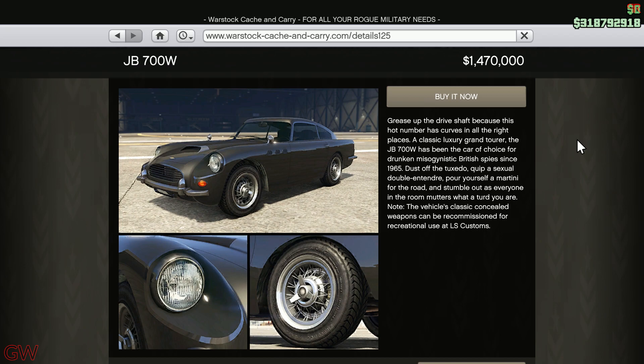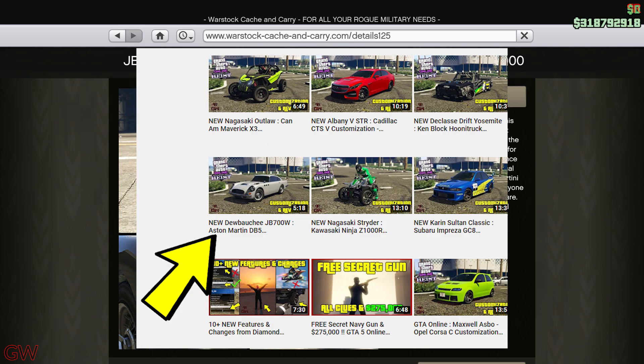This thing is weaponized — we get the machine guns, the spikes, and the oil leak, but sadly we don't have the ejector seat, which is kind of a bummer for online. It would have been great fun, but we're not getting it. You don't need any special workshop or facility; you can just take it to Los Santos Customs and upgrade it there, as also mentioned on the website where you purchase it.